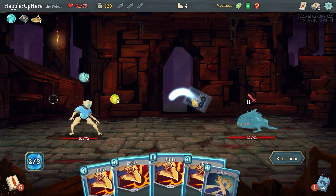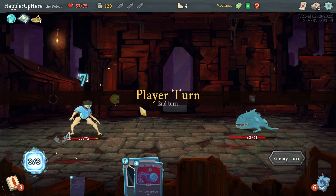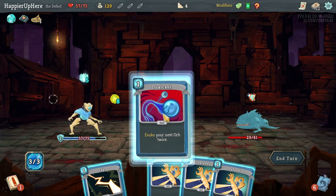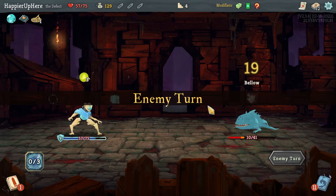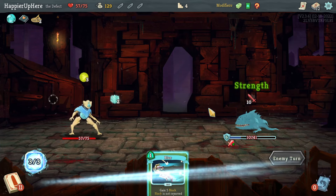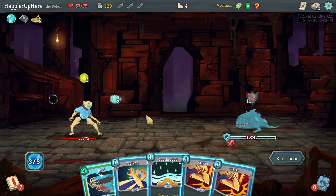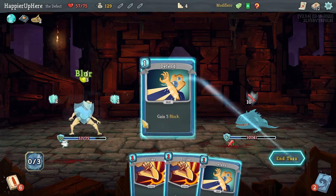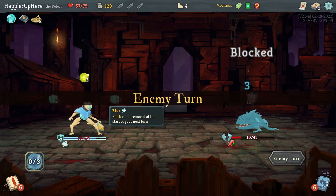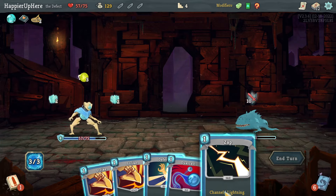Jaw Worm — not the best start. I'll try to defend as much as I can. I do have to lose HP for the Hexaghost fight anyway, so it's okay to take a little damage. I have 15 damage so not quite enough for 16. Let's do this: I'll have four block next turn and should be able to do Zap and Dual Cast.